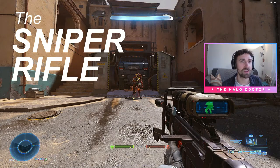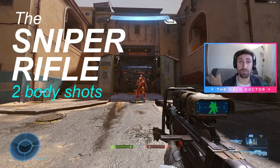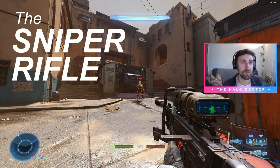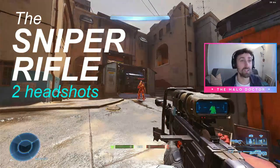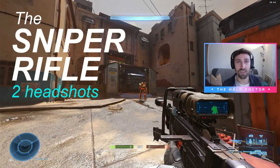Now sniper body shots. 1, 2. Just 2 — so that was 2 body shots with the sniper. Now headshots. Take it away. Still 2. So that's kind of crazy. So if someone's got the overshield, just go for body shots — don't bother trying to hit that headshot.